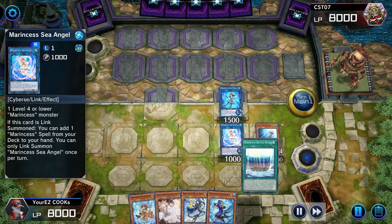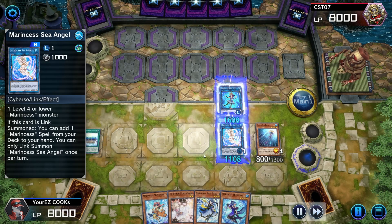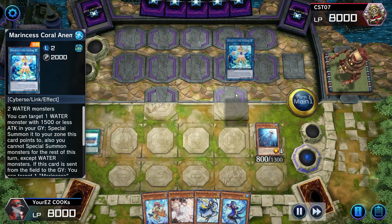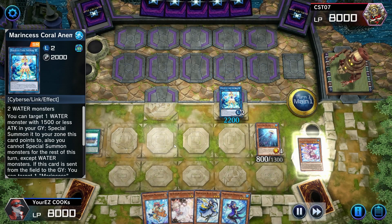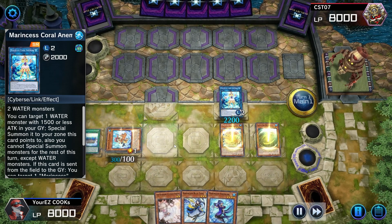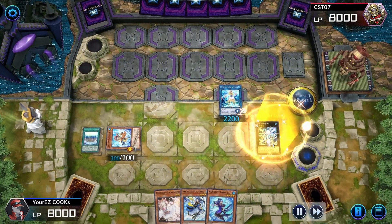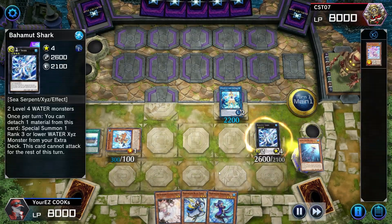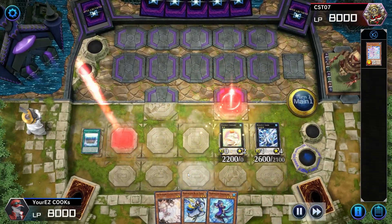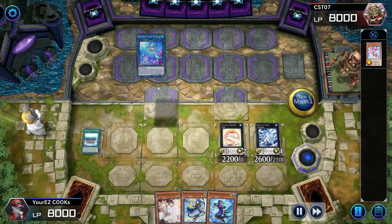We bring out the Seahorse to summon out Sea Angel. Now we're going to link into Marincess Coral Anemone — got you. We exceed into Bahamut Shark, which is a really good card for a bunch of water decks. If that card is available, you need to get it in there, because we're able to bring out Toadally Awesome — and that's right there.